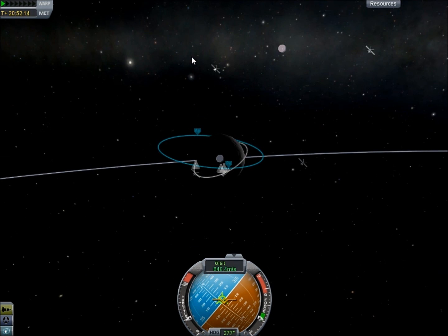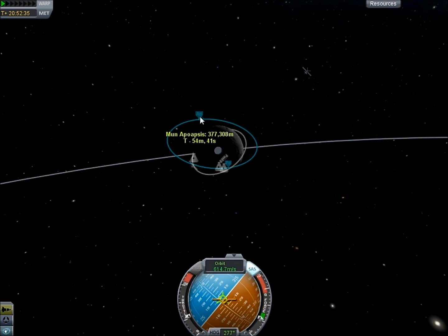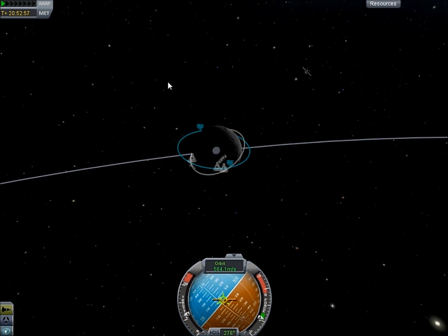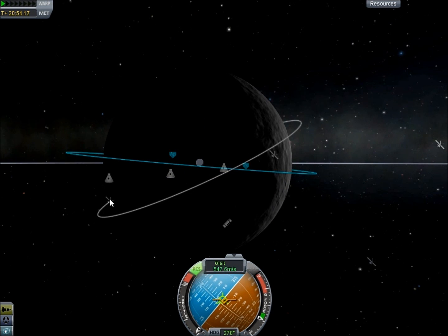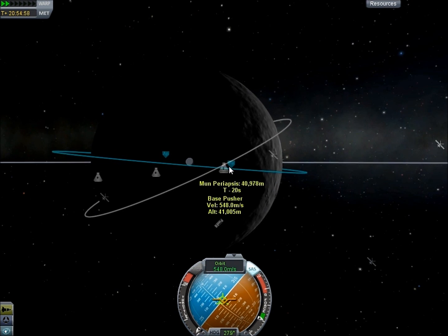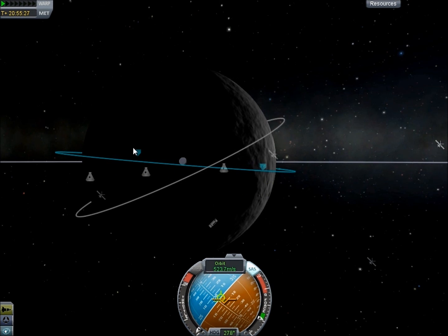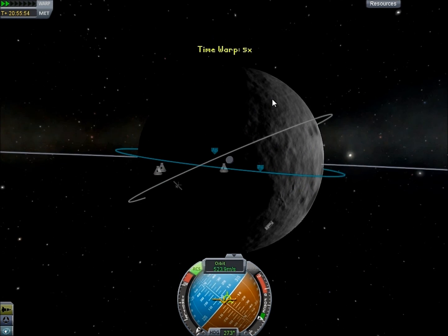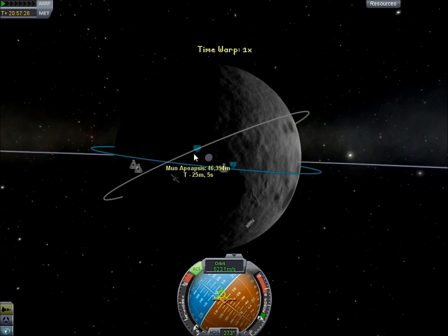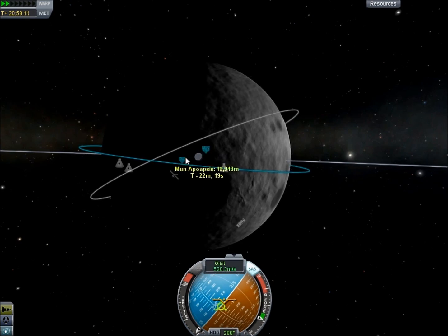So far so good. We bring our apoapsis down and we're going to try to circularize our orbit nice and low to the moon, making it easier for landers to do everything they need with as little fuel as possible. We're right around 40,000 meters above the surface, and that is where we'll circularize our orbit — that's where our Mooner station is going to be. We circularize the orbit and everything is pretty much done. This is IamPepino — thank you guys for watching, and join me next time as we start our Mooner missions. Remember to subscribe for more awesome videos!